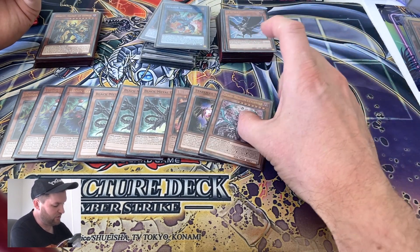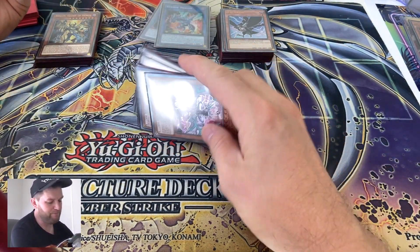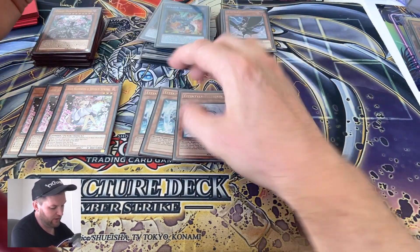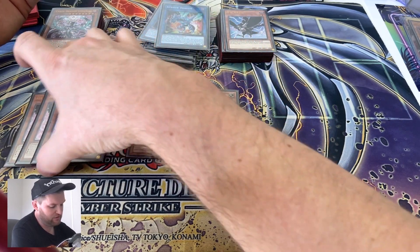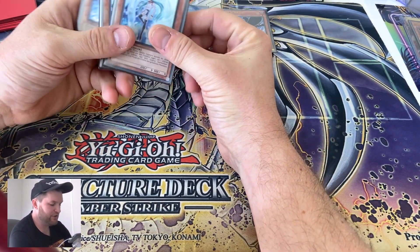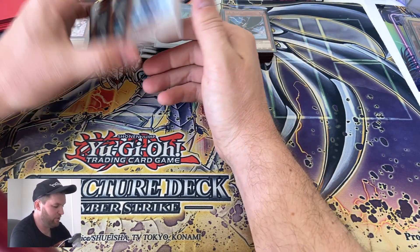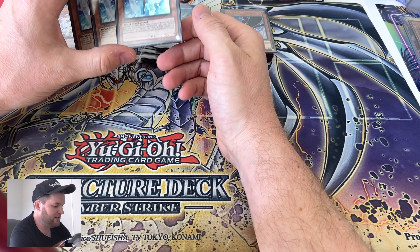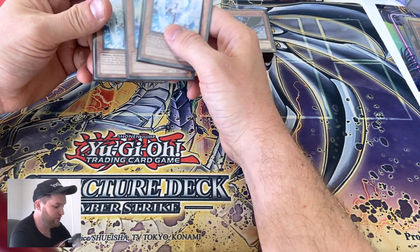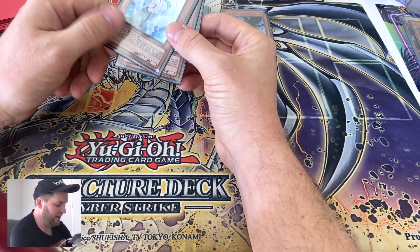One Cat Dragon Levy in there — shoutout to Xavi, that's a beautiful print. Hand traps: three Ash Blossom and three Effect Veiler. Ash Blossom is non-negotiable, it's great. Effect Veiler is meta dependent — could be DD Crow, could be Droll, could be Nibiru. If you're putting something here, definitely make it a light or a dark so it can get your combos going and put stuff in the graveyard on your opponent's turn so you can Bestial on their turn.